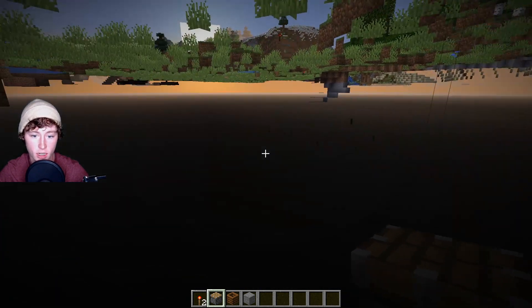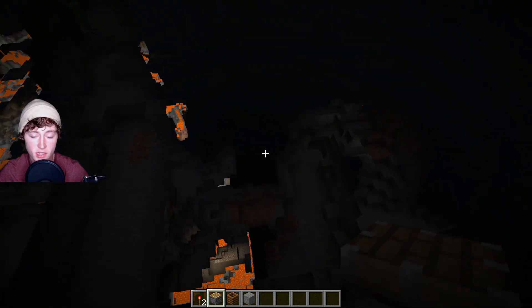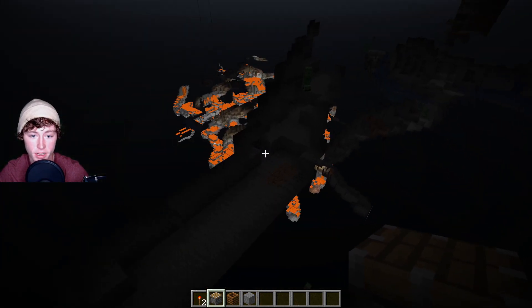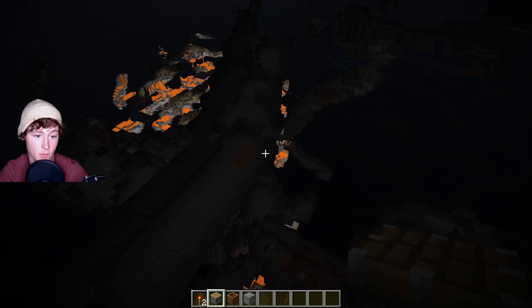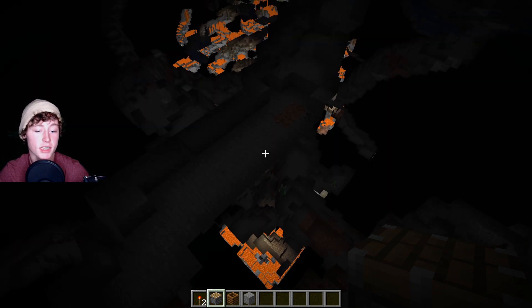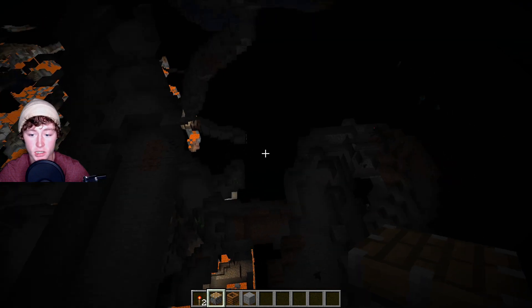As you can see, this is incredibly helpful in survival for finding strongholds as well as abandoned mine shafts. For treasure chests — if you're going for buried treasure — you can find the chest very easily. Just take the equipment to do this glitch with you, and once you get to the X on the map, go ahead and put this down. You'll be able to find it in no time. And yeah, that is pretty much all it takes to do this glitch.